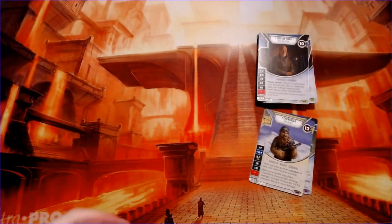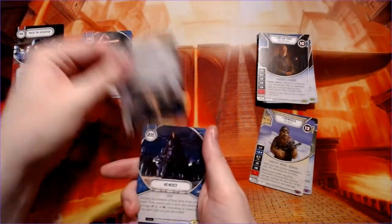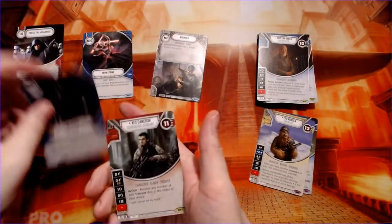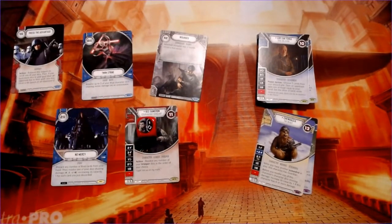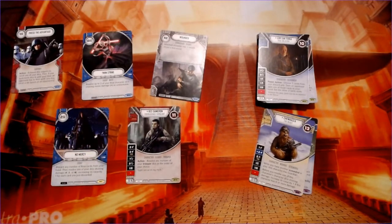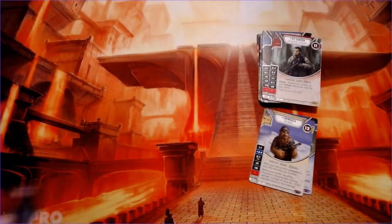Next pack: press the advantage, twin strike, wounded — it's just a flesh wound — no mercy with a pretty awesome Anakin Skywalker art, and Kes Dameron. You can tell by the art he looks just like Poe because that's his father. There was one of the prequel comic book series that followed Poe's parents, how they met, and they were at the battle of Endor — pretty cool to see them there.